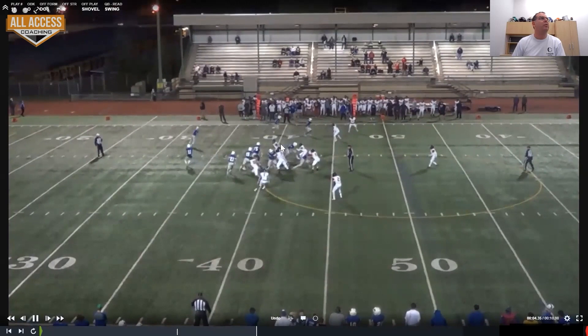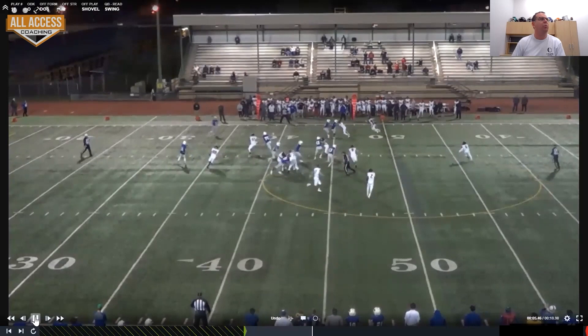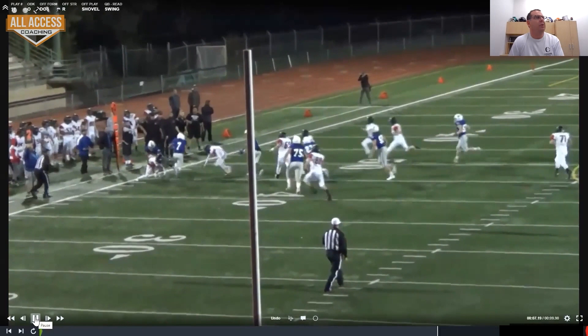Here we are on a stack alignment — on a dose, we're stacked out there. Inside backer is the read. We can block one and two out here, so this inside backer is the read. He stays in — throw the swing. Again, you could run 53 or you could run crisscross, where we slowly started trying to find ways to marry things and give quarterbacks easy reads and easy options so they had to defend the entire field.